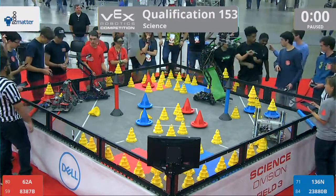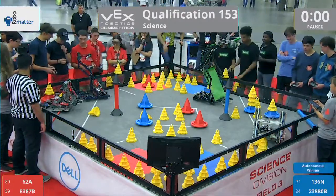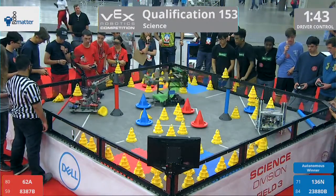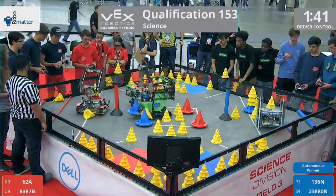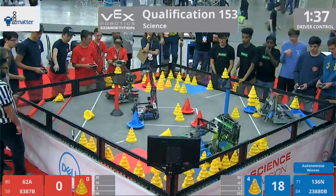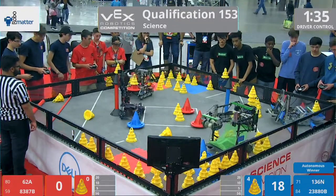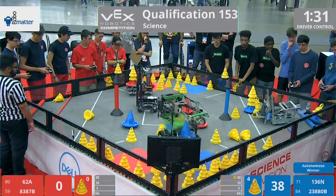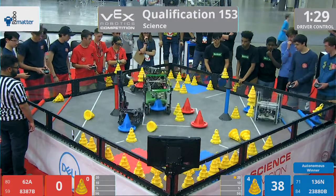Blue is going to take the autonomous period. We're going to go to driver control in 3, 2, 1, go. 136N with a mobile goal. 162 trying to play some defense there. 23, 88, 0B attempting to score their mobile goal into that far zone, and they do.